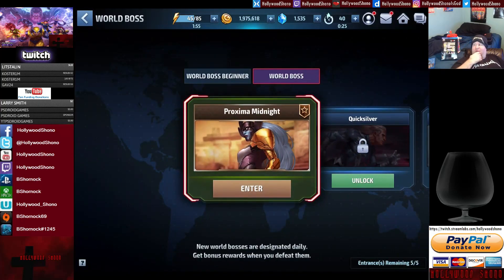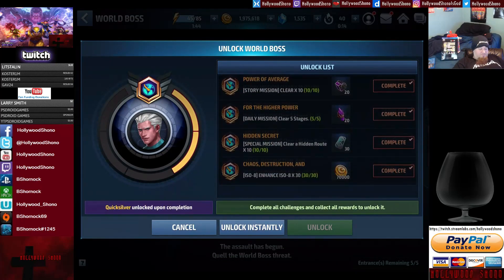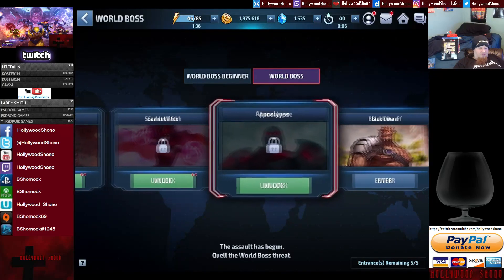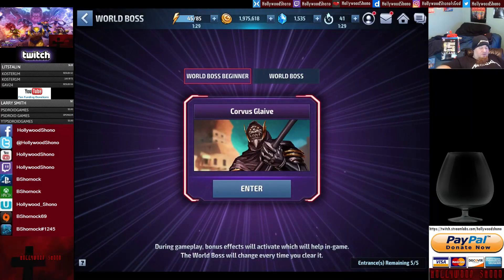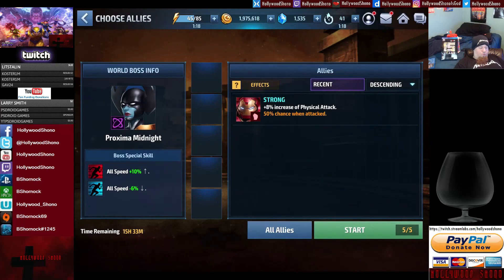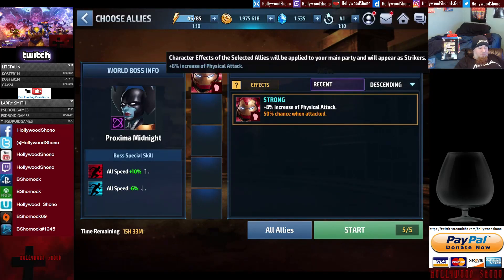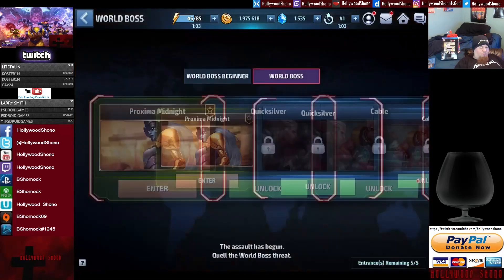World Boss is something I'm not able to do yet, but as soon as I tier-2 Sharon Rogers I might be able to. To unlock Quicksilver you have to complete all of those feats. Cable is also really good, I've heard. For world bosses, there are extra ally effects if you have more than 4 people at 6-star mastery. You actually need 6 stars to participate in the world boss. If you're able to do the world boss, definitely do it.